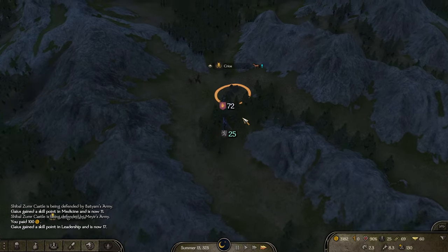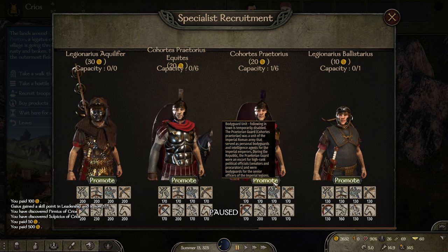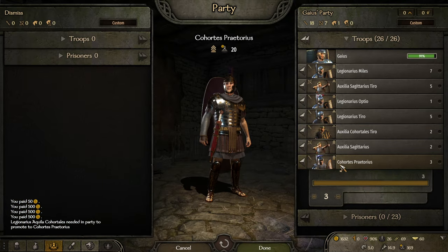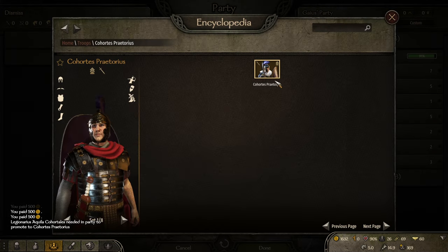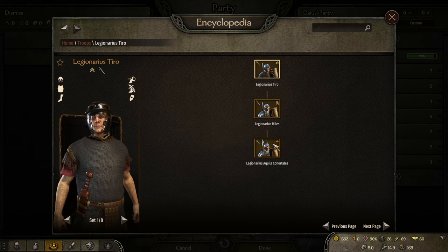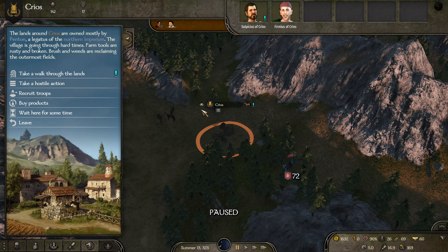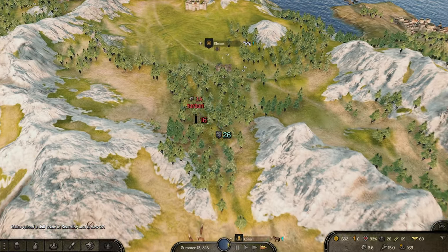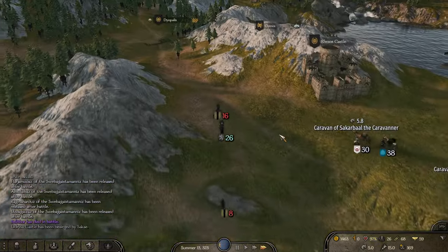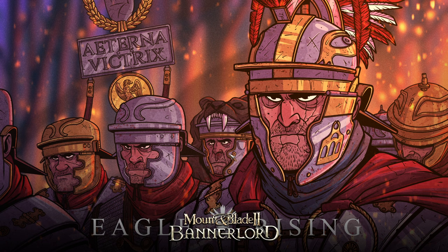We've now got what I believe is already maxed-tier archers, which is great. They require my highest skill and cost me 20 gold — these guys are really expensive, but they're also really good compared to basic Tiros. A lot better. So we now have really good troops, they just cost an arm and a leg. We do need to be careful, but I still think we'll absolutely make the money back and make it completely worthwhile.